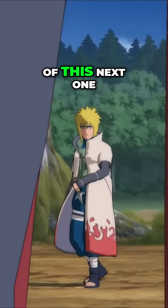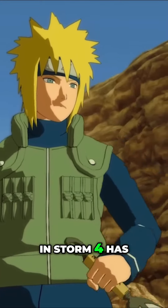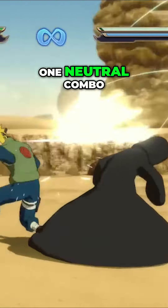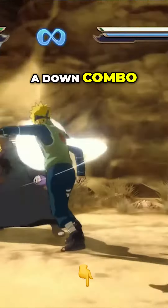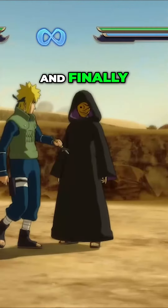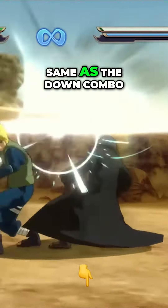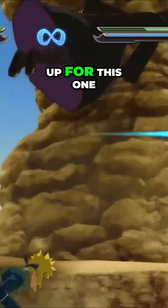In order to get across the significance of this next one, I'll have to give a quick rundown. Each character in Storm 4 has three combos: one neutral combo, where you essentially just mash the punch button; a down combo, where you point your analog stick down and continue to mash the punch button; and finally, the up combo — same as the down combo, except you'll be pointing your analog stick up.